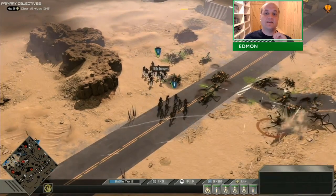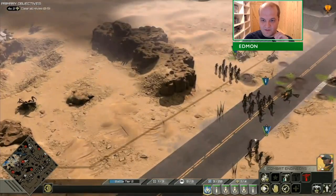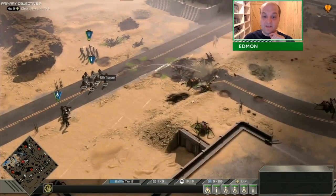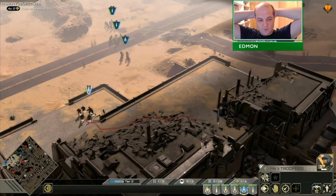Turret pushing is something the game would sort of expect you to be doing at this point, because this is near the end of the Starship Troopers: Terran Command campaign. At this point you're expected to use every trick in the book to win the mission.